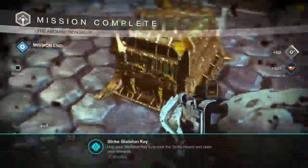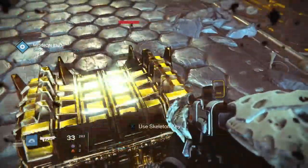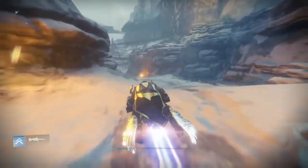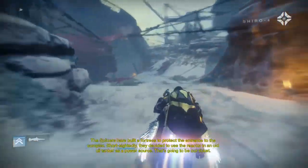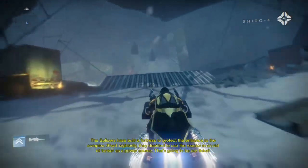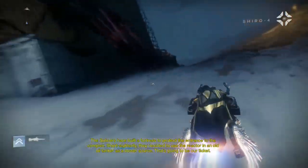First off, you guys are probably wondering where I got this weapon. This sniper actually comes from the loot hordes within the Sepix Perfected and the Abomination Hive strikes. You do need a skeleton key to open these chests, which you can either get from the strike bosses, or you can get a free one from Shiro-4 after completing the Sepix Perfected quest line.